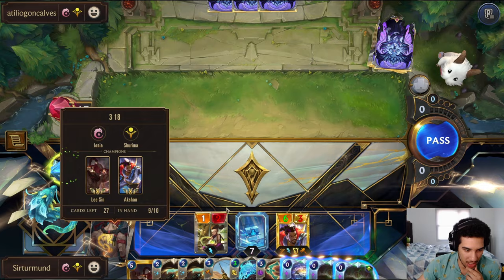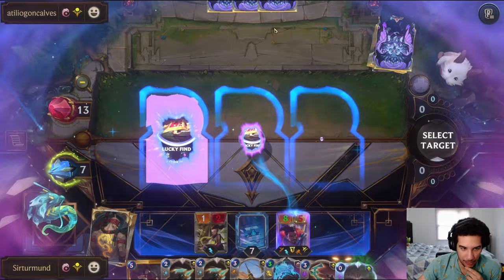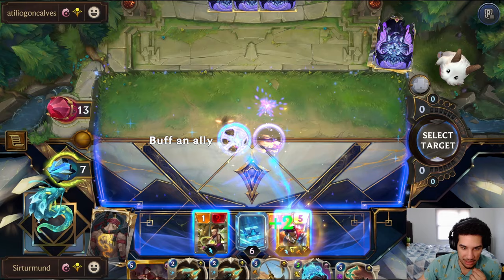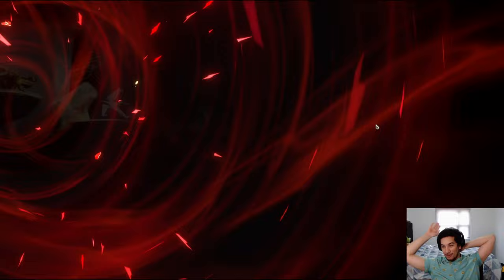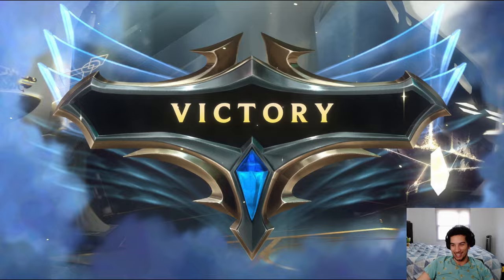We can give everything Spell Shield so that when we play Lee Sin next time, we're still okay. We could have given a Challenger, by the way. But I guess we just win here. We've just Actioned — not even Lee Sin. That was honestly always so nerve-wracking to go against. And it's crazy that we didn't even get to play Lee Sin here. GG's.